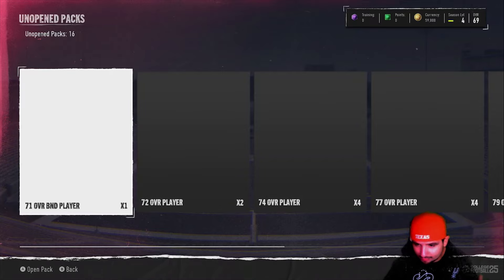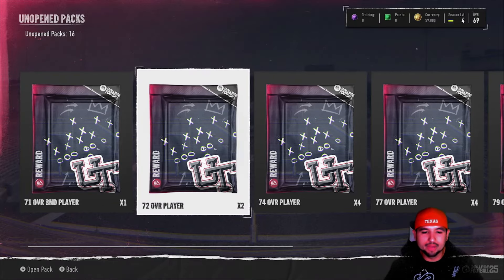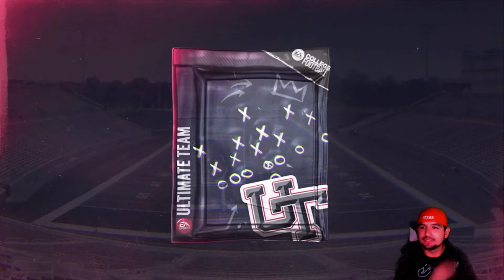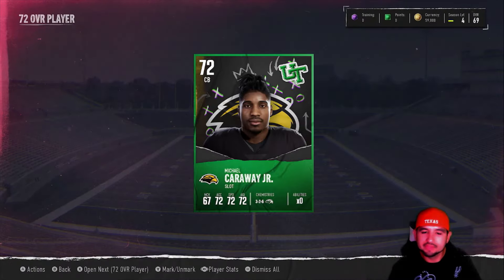If no money spent goes the way it did in Madden, we should be in for a great year. Let's start opening these packs. As you can see we have 72 all the way up to 80s. Once we're done opening these we'll generate the best lineup. Right now we're starting off with a 71 overall free safety. On to the 72s — we need offensive linemen, so if we can pull O-line out of these lower overall packs, we should be fine.